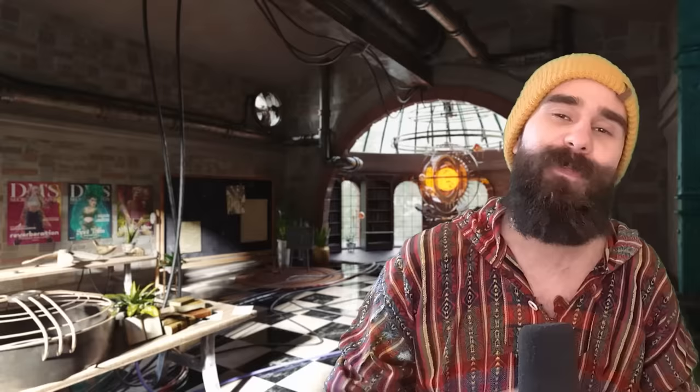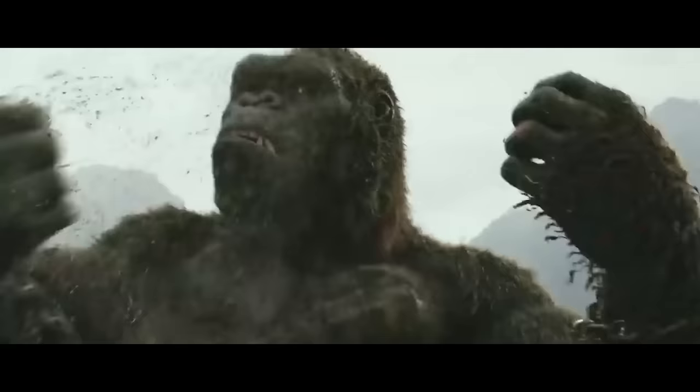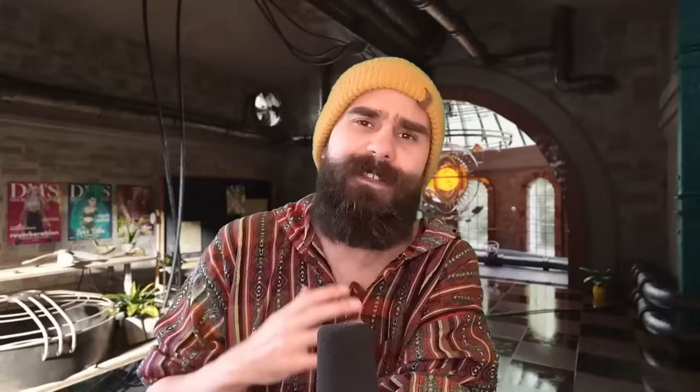And now the real deal: Summon Greater Demon — the best summoning spell in D&D. Summon Greater Demon lets you pull a demon of CR5 or below out of the abyss to fight. It appears in an unoccupied space within 60 feet and follows your commands — no action cost required by you. The Balgura is basically a barbarian ape with some great spells, the Vrock has a 60-foot fly speed and can stun creatures, and at higher levels you get the Hezru. At the end of each of its turns, it makes a Charisma saving throw — on a success, it breaks your control and just attacks everything nearby that isn't a demon, friend or foe. Once a demon breaks free, even if you stop concentrating on the spell, the demon sticks around for 1d6 turns.